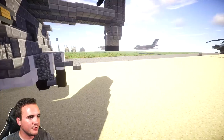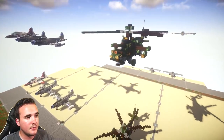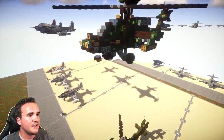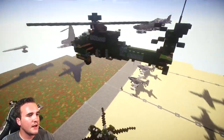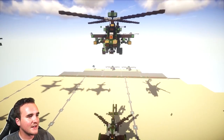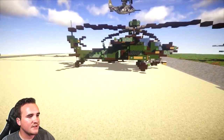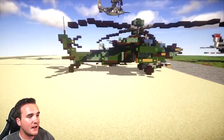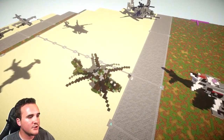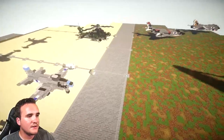Another thing you guys are going to be really happy about is the new Apache design — that's what you guys voted on for the 15,000 subscriber special. The Apache is pretty much ready to go for a tutorial. It looks pretty gnarly and mean — it definitely looks like an Apache. There will be a tutorial for both the in-flight version and the landed version, since the landed Apache sits at a slight angle. So two separate tutorials: one airborne and one landed.